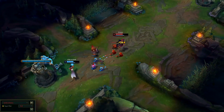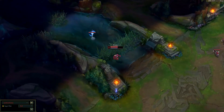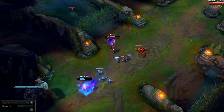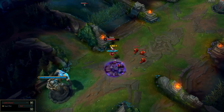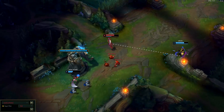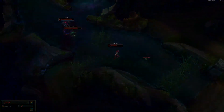In a separate clip, this exact same technique is used against Faker by his lane opponent. He crashes a wave and uses the opportunity to ward top side, establishing that as his safe side. Now that Syndra has a way to retreat if ganked, she can play extremely aggressively, poking Faker under tower. At this exact moment, when Kayn shows on the bottom side of the lane, the distance between him and Syndra is too much, and she can simply walk out top side to safety. Had Syndra stood in the centre of the lane, Kayn would have closed the gap and caught her.